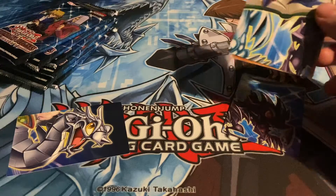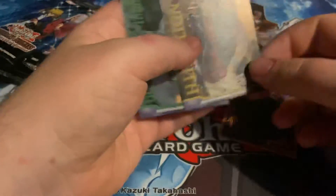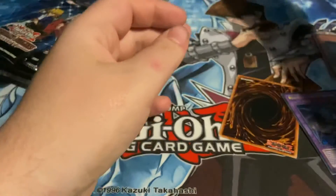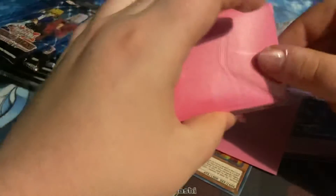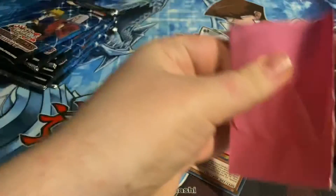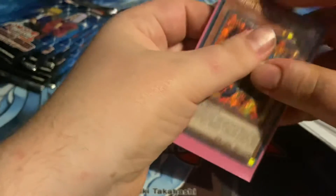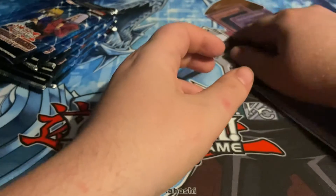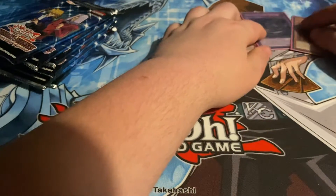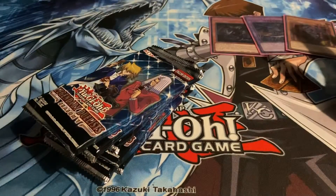We've also got Weevil and Bandit Keith promos, so I'll throw those up there and get Gear Freed and Slash into sleeves. We have hundreds of Slash so he's going into a binder. Gear Freed may go into the side deck — we'll see. We'll put Baby Dragon at the top. Now we're onto the main bit — the six packs, each containing 15 cards.